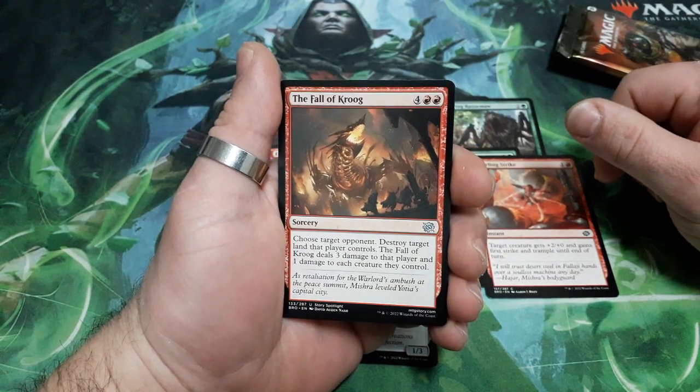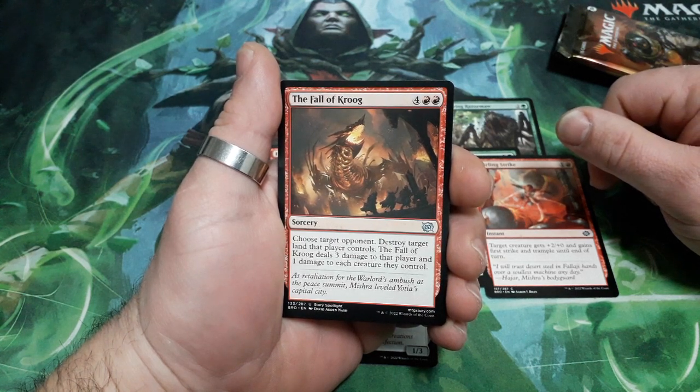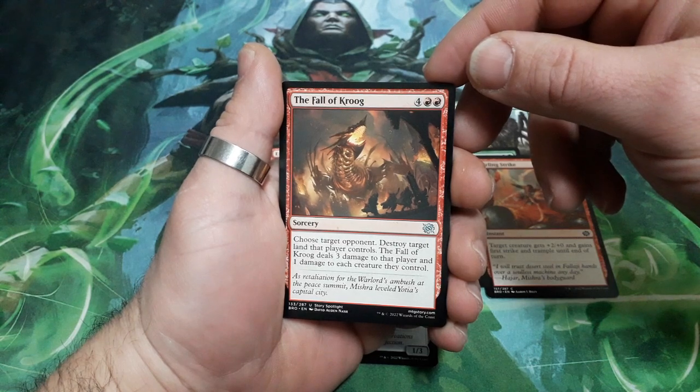Our first uncommon. The Fall of Crog. 6 drops. Choose a target opponent. Destroy target land that player controls. The Fall of Crog deals 3 damage to that player and 1 damage to each creature they control.